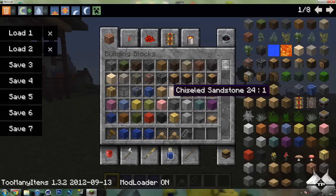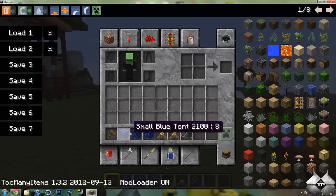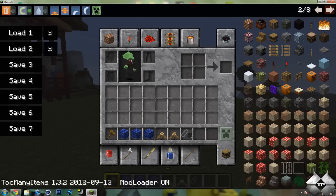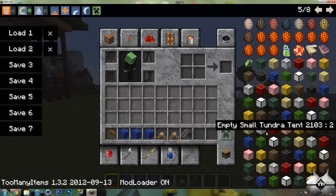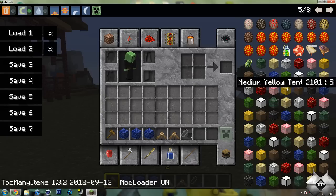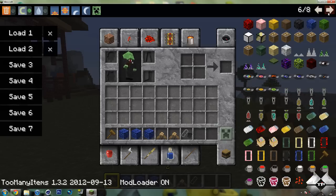So we'll go ahead and start off with the tents. There's a small tent, a medium tent, and a large tent. Let me go ahead and show you that in Too Many Items. So here are all of the tents, all the different types of materials you can make them with, and all the different sizes. As I said, there are 60 different tents.